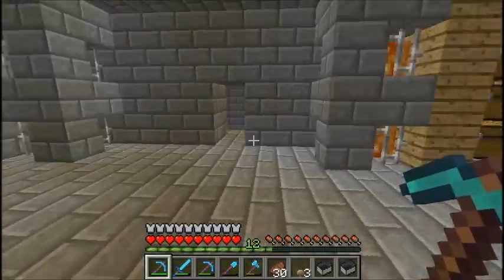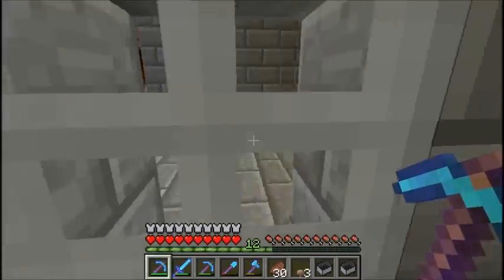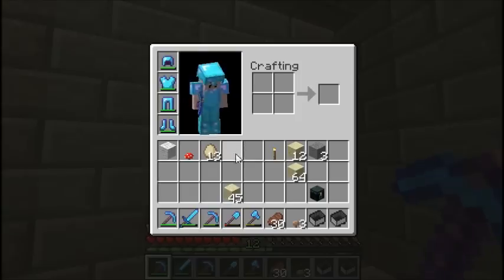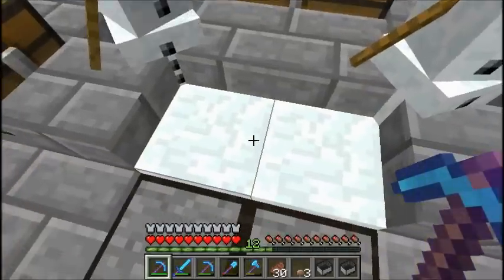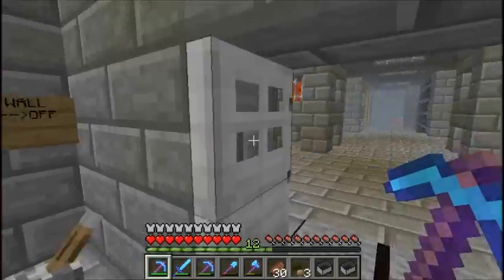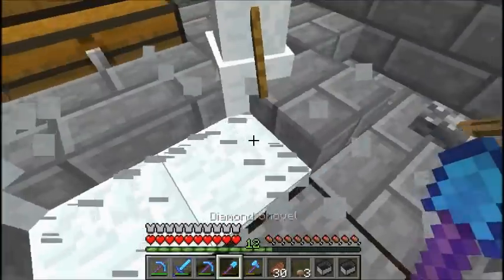My little farms: cow farm, pig farm, egg farm — chicken, basically. This is my snow farm and I used a lot of this actually. This is just to push them all to the corner so you can actually collect it.